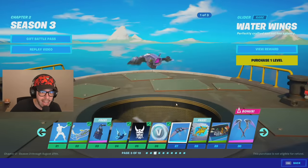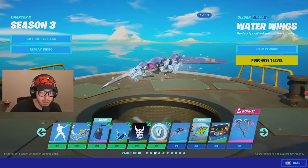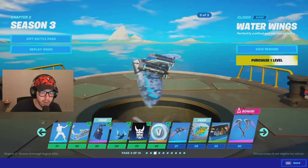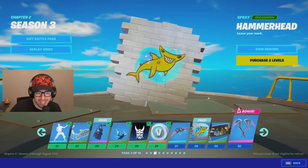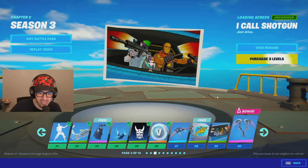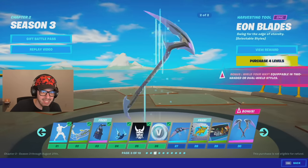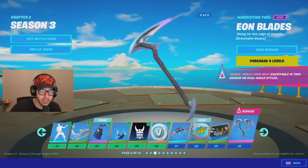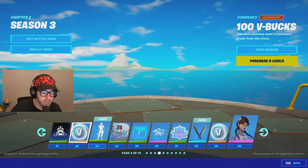We got a deep dive scuba tank back bling, a contrail — looks okay — a banner, some V-Bucks, and a new glider: Water Wings. I'll be purchasing all of it but I think it looks better to show you guys first. This is actually a pretty cool glider — I want to see how it looks in game. We got Hammerhead spray and a nice loading screen — that one's pretty cool. The Eon Blades — oh, this is equippable in two-handed or dual-wield styles, and the two-handed one looks amazingly awesome.